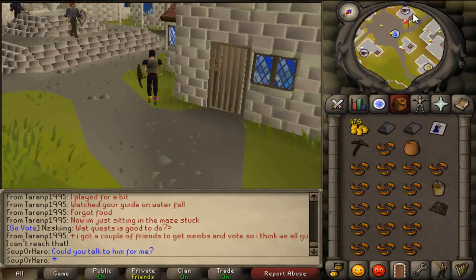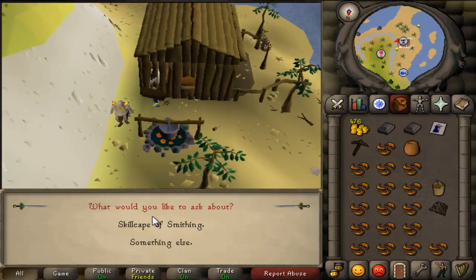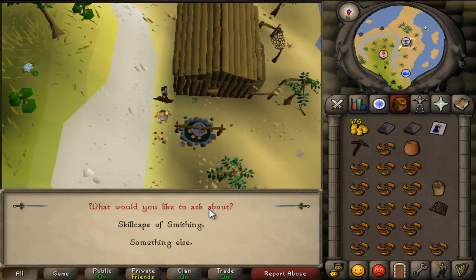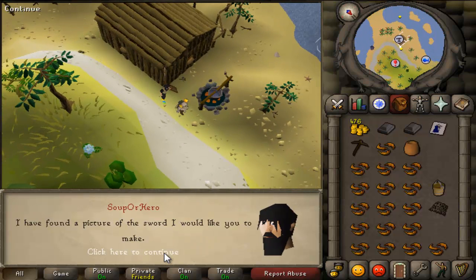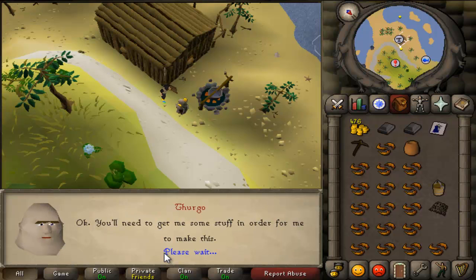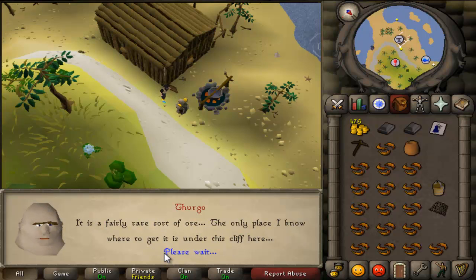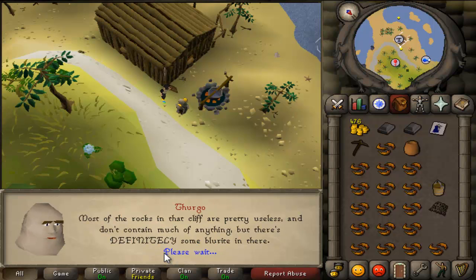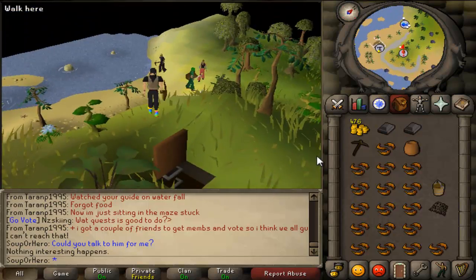Make your way all the way back to Thurgo. Take the entrance back, talk to him, and show him the portrait. He'll study it and then tell you he needs some more ingredients to make the sword — your pickaxe and some food.